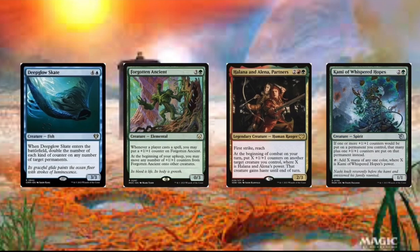Then we got Kami of Whispered Hopes. And this card is just good ramp. It also just adds extra +1/+1 counters — so if we can get 1 or 2 +1/+1 counters, we get plus 1 instead.